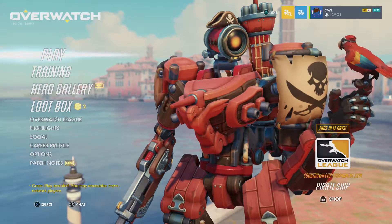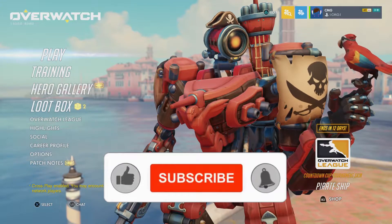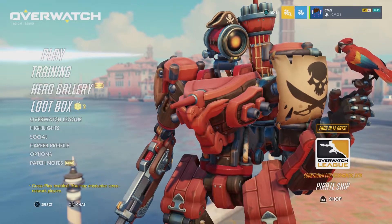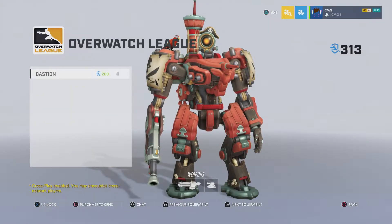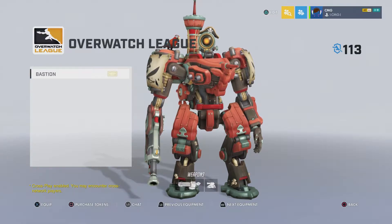Already from looking at this on the menu screen, this looks so ridiculous. I mean, you've got Ganymede looking like a parrot with an eye patch, and you've basically got Bastion just looking like a pirate ship. Let's have a quick look in the shop and see it in a bit more detail. Am I going to be buying this skin? You bet your ass I am.